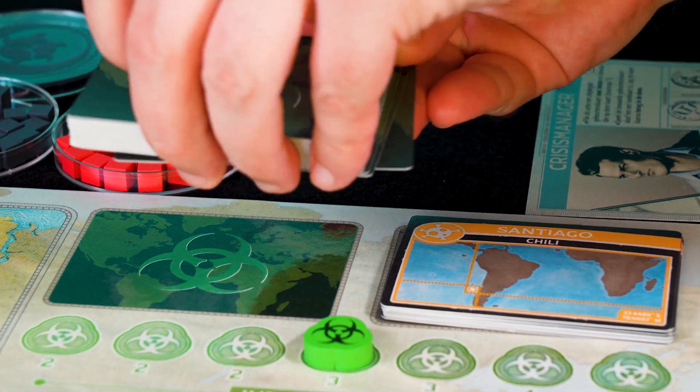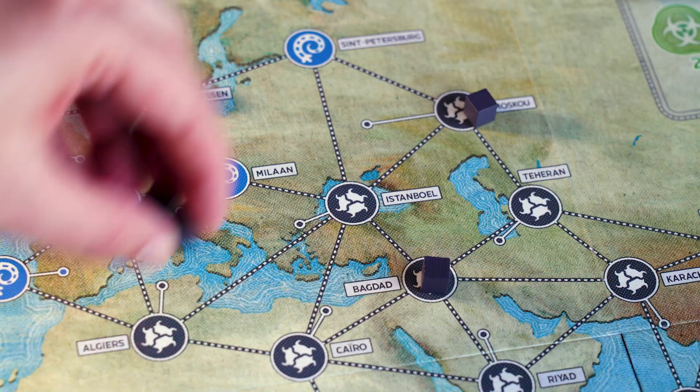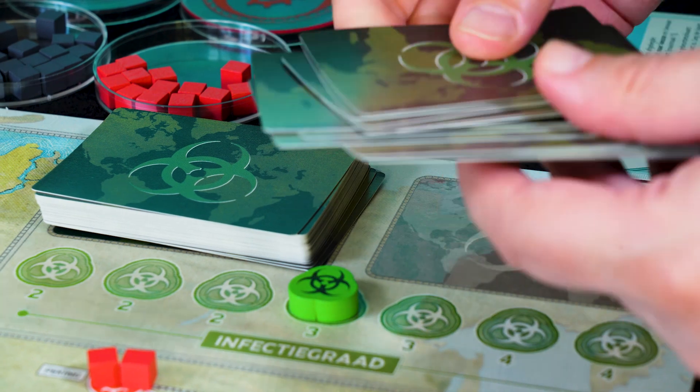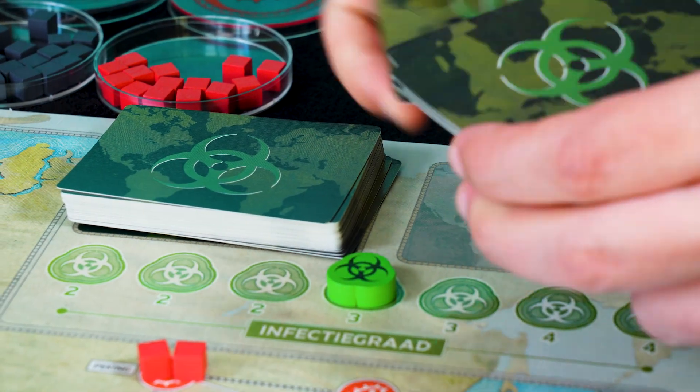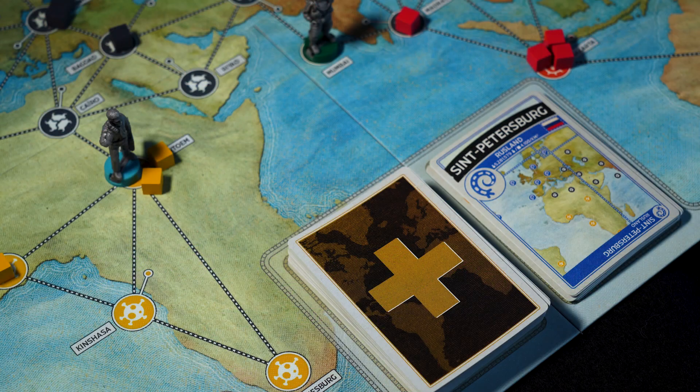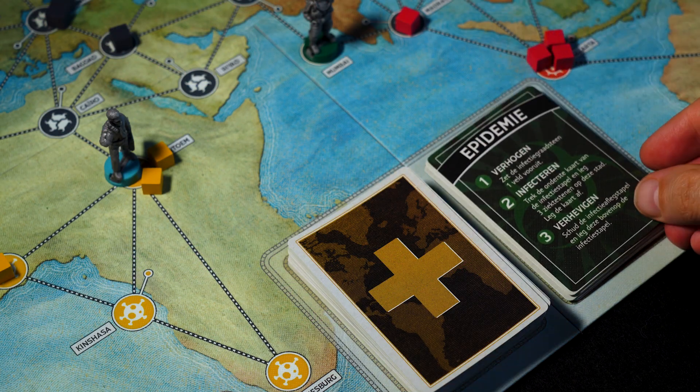Take the bottom card from the infection pile and place 3 disease markers on that city. Next, shuffle this city card with all the cards from the infection discard pile and place them on top of the draw pile. The epidemic card is discarded and the player does not get a second card.